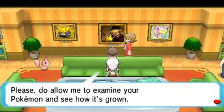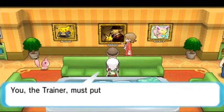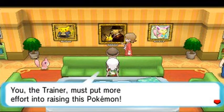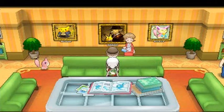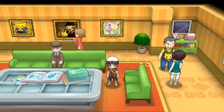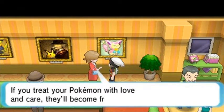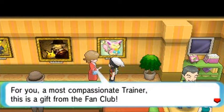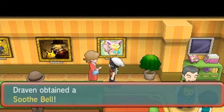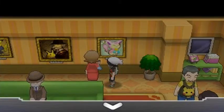He examines our Pokemon and says not bad, but not good either — suggests we give it more Pokeblocks. Then another lady — it turns out she gives us a Soothe Bell because our Pokemon is really friendly towards us. The Soothe Bell makes your Pokemon much friendlier, and I already know which Pokemon I should give it to.